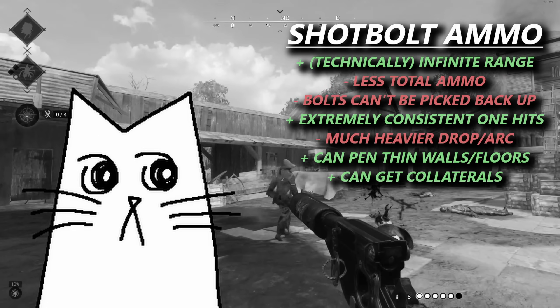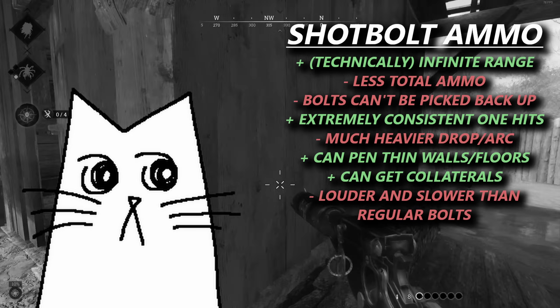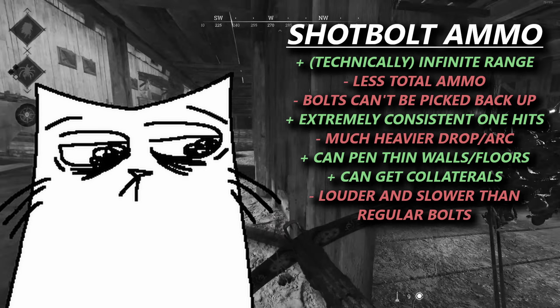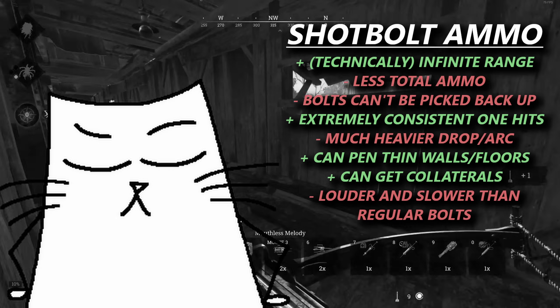Personally, I like regular bolts better than shotbolts since they are silent, can be retrieved after firing, and also fly much faster and with much less drop. They will only kill with a chest or headshot, so arm shots are the bane of my existence, but you can down a full health hunter to the chest up to 35 meters away, which is absolutely insane.